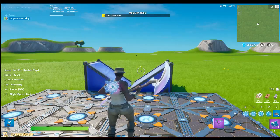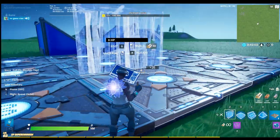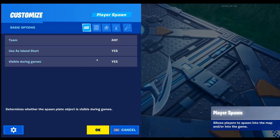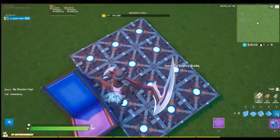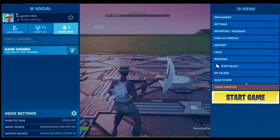If you want the spawn pads to be invisible during the game, go to all of them and set 'show visual during game' — it's all new. After you've done that, that's it! I'm gonna start the game now and here are some clips of it.